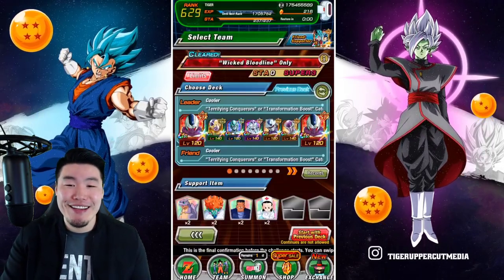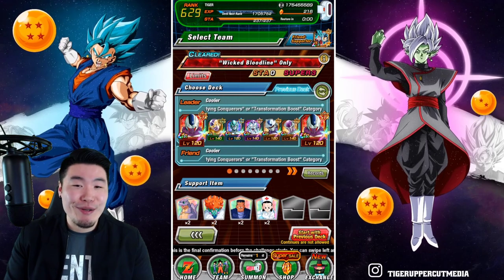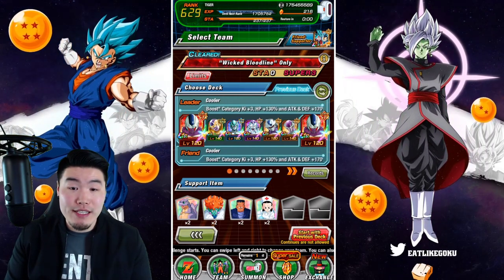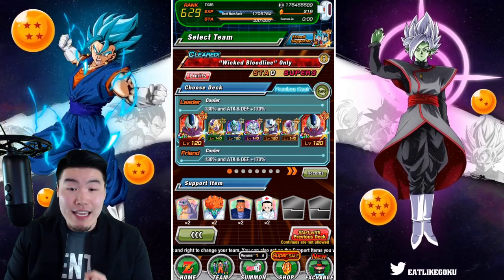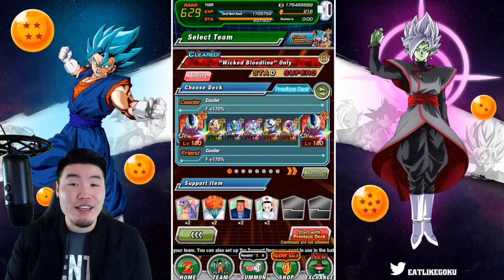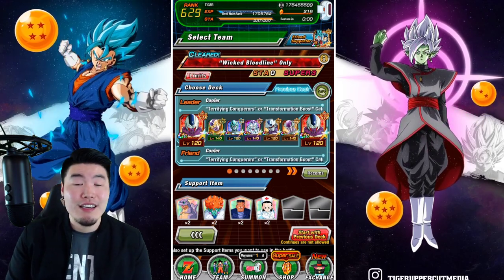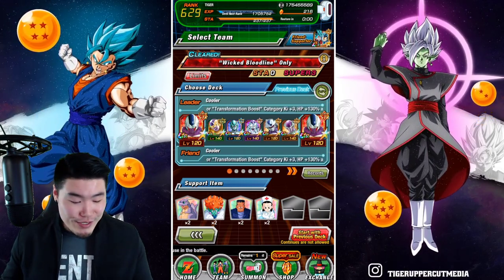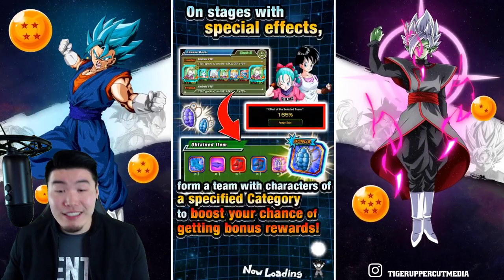Here's the team we're going to bring. We got the double STR Coolers as leaders, and then Tech EZA Golden Frieza, AGL Metal Cooler, EZA Int Final Form Frieza, Fizz Final Form Cooler, and finally the EZA Second Form Frieza. Without further ado, let's jump in and get it started.